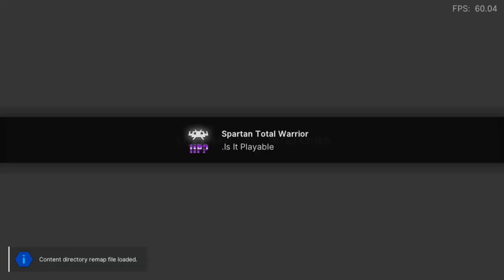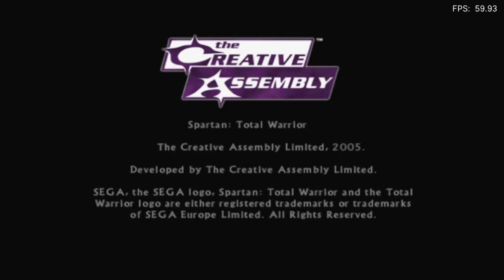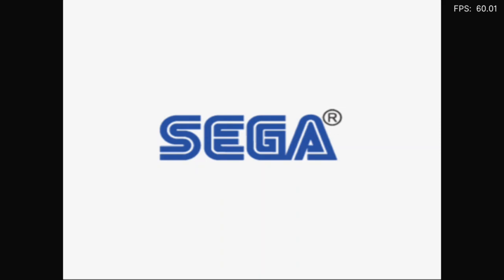The only downside with using Dolphin is because it's a GameCube game, A, B, X and Y are all switched around. So X is where Y is, Y is where X is, etc. Because of that, when I go back to boot into another game, I'm very close to pressing B instead of A to actually boot the game, because I'm so used to the GameCube layout from doing these tests.